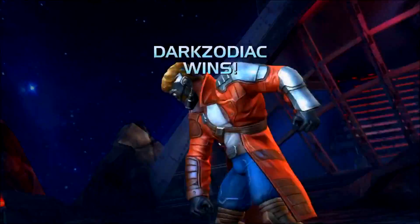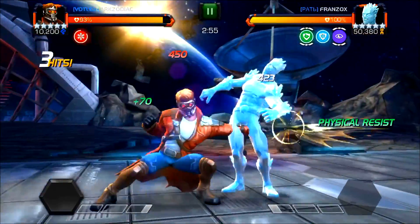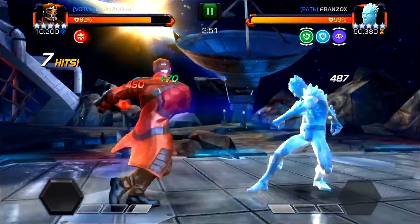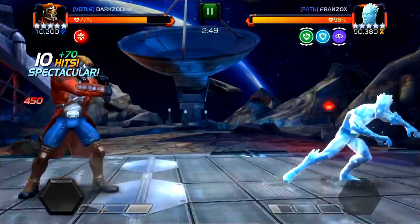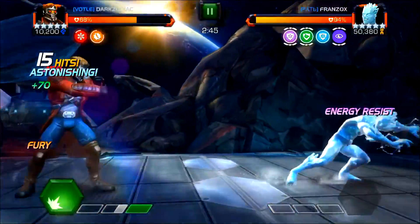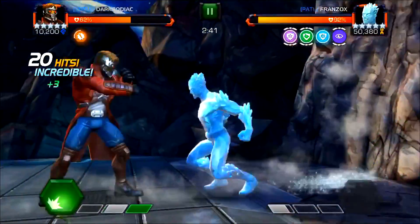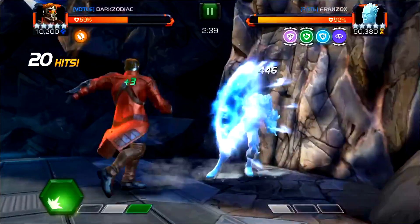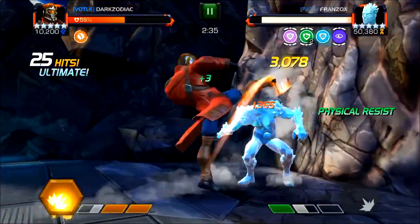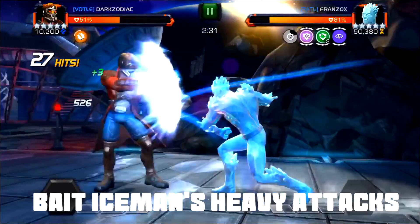Moving to the next Iceman — the 565 alliance boss at 160 sig level. For this one I did use a 15% health boost. I was worried about the frostbite, which is quickly taking my health down as you can see right now, and the block damage. I really wanted to be able to survive the full run. So basically the same thing — you're really baiting out that heavy attack.